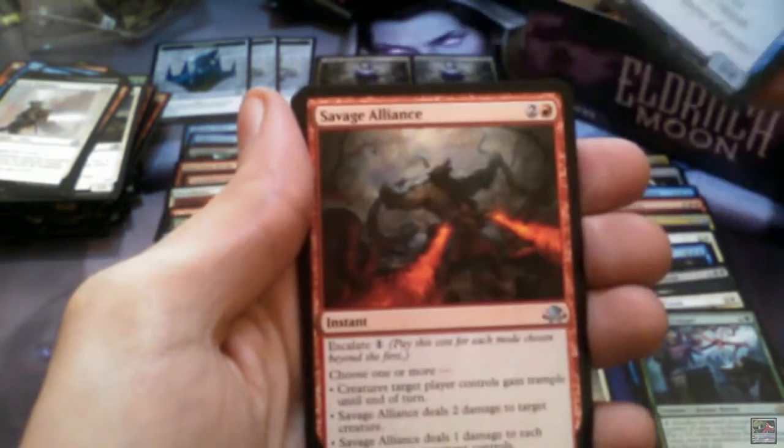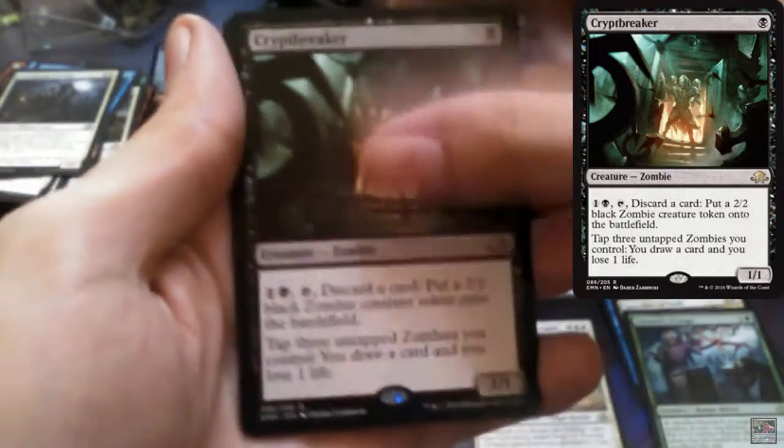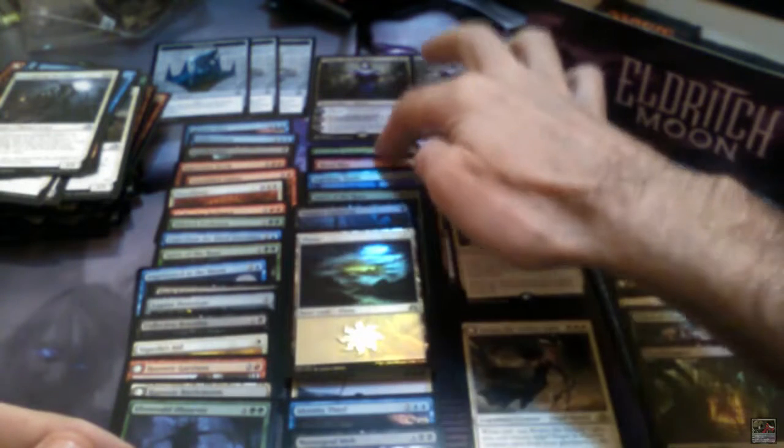Advanced Stitchwing, Savage Alliance, Courageous Outrider, and Cryptbreaker. And a nice foily Plains! How many foils do we have so far? One, two, three, four, five, six foils in an entire box. Well, it's not foil day, that's for sure.